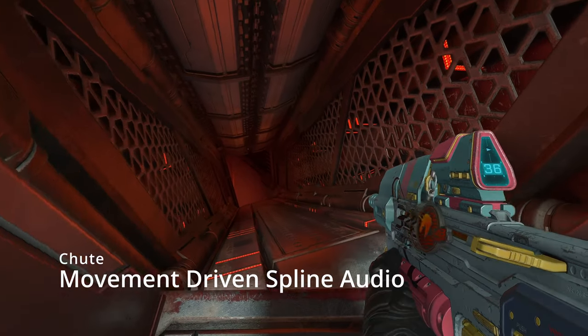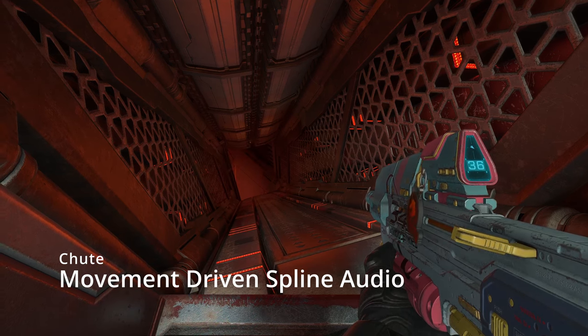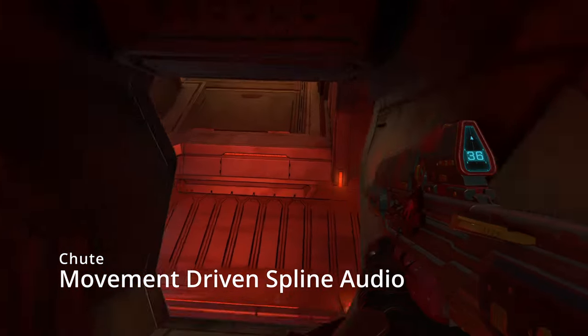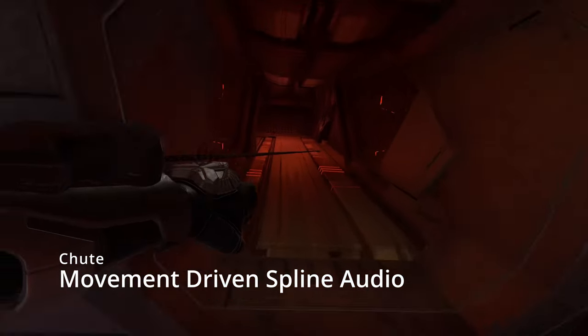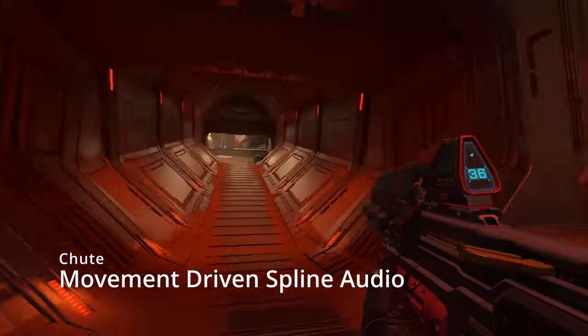With these chutes here, there's some ambience, but what's really cool is the spline we have going down the chute that only plays sound when a player gets close. It allows us to fake a physics interaction by just playing slide sounds when the player is nearby. It works pretty well.